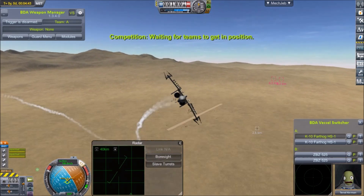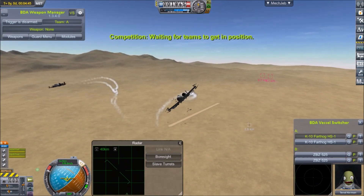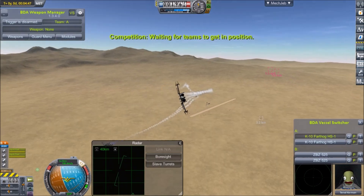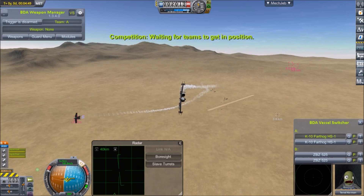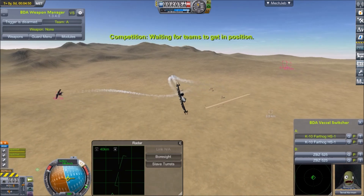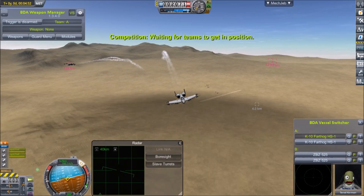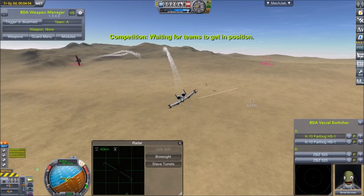And I see the nice ground glitch has returned for KSP 1.91. Thanks guys! Contestants ready, fight!